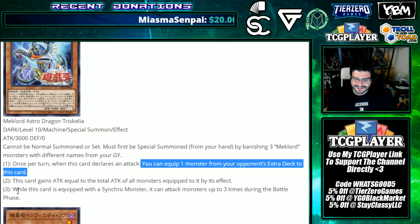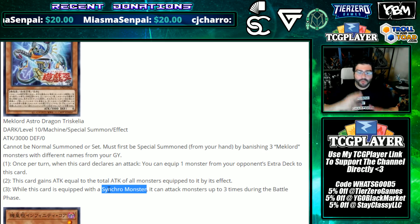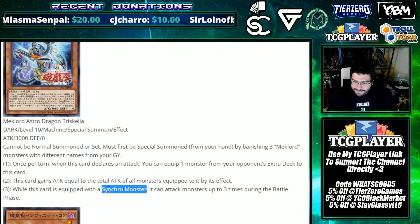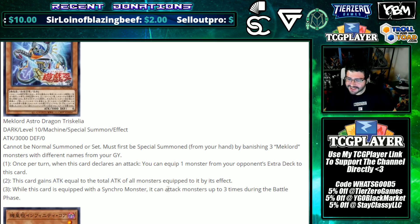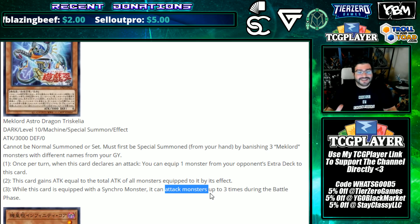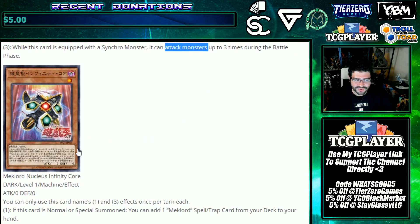If you pull something like Apollousa you're not adding anything, but if you get to choose you can add 3000 attack. While this card is equipped with a Synchro monster — and Synchros are pretty big right now between Crystal Wing, Borrelload Savage, and others in the meta — it can attack monsters up to three times during the battle phase. It is monster-locked on those attacks, but we've seen with Juggernaut Leap that's not necessarily the worst thing.